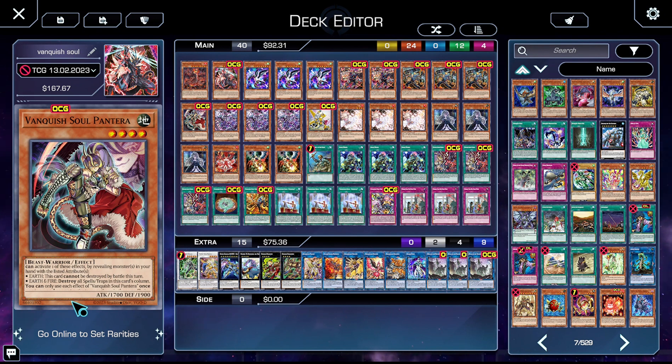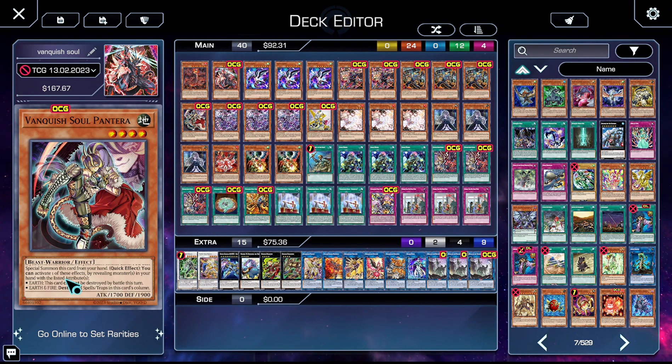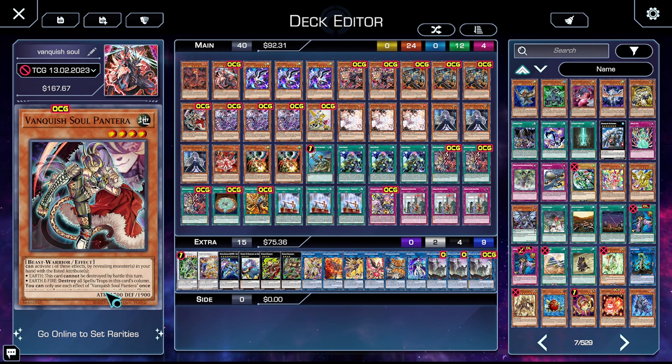We then have one copy of Vanquish Soul Pentrum. If you fill all monsters in your main monster zone you can special summon it from your hand for free. As a quick effect you can reveal either Earth so it can't be destroyed by battles this turn, or Earth and Fire to destroy all spell/traps in this card's column. It's not that great but it does matter because there are backrow decks.